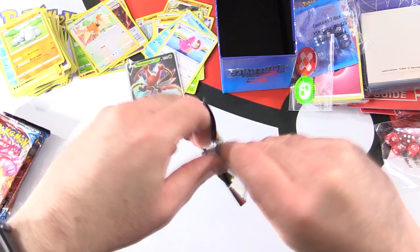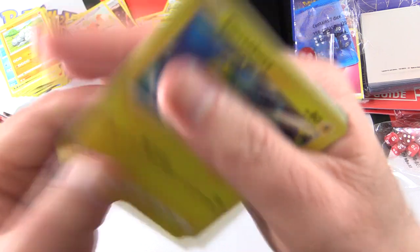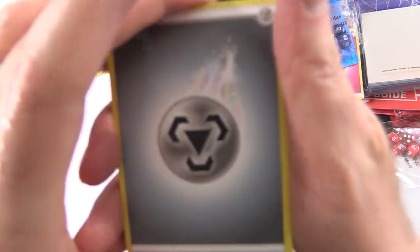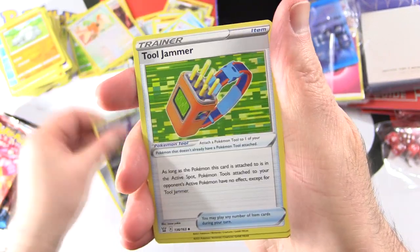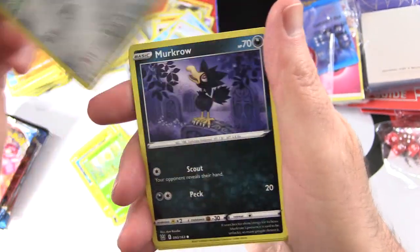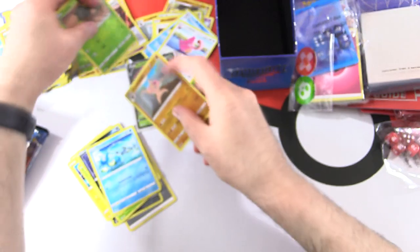On to the next pack. Code card. Pack four: Metal Energy, Morpeko again, Tool Jammer Trainer, Bruxish, Electabuzz, Bellsprout, Bronzor, Murkrow, Horsea, Verse Holo Cacnea. And Conkeldurr — we saw that one earlier.